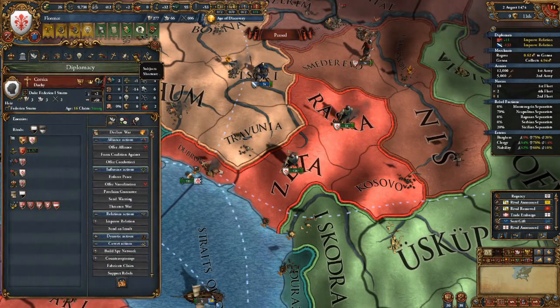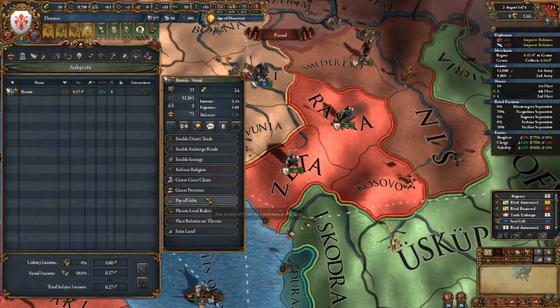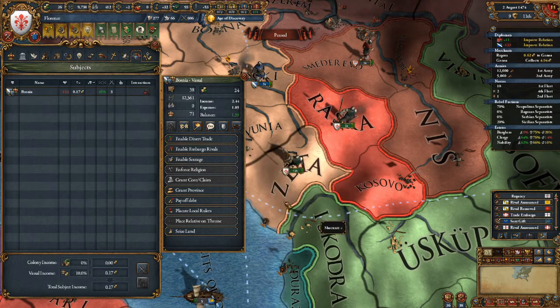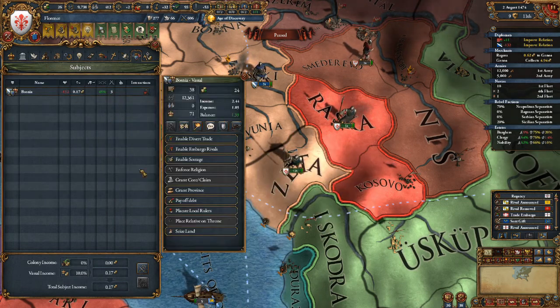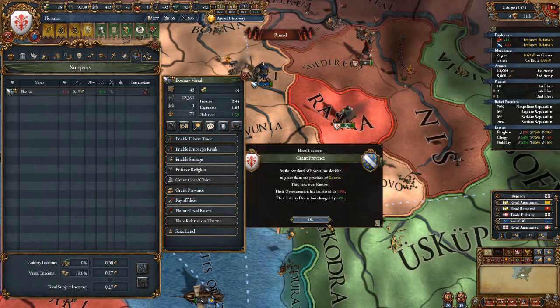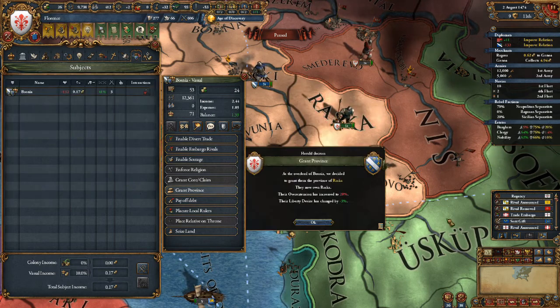So Bosnia is having a lucky day — we are going to give them some clay. First and foremost, Zeta. Afterwards, Kosovo — a particularly nice gift as it has a gold mine. And finally, Rasca.